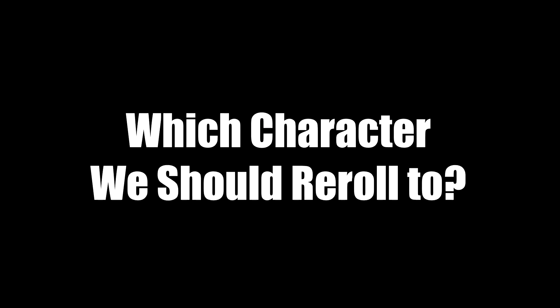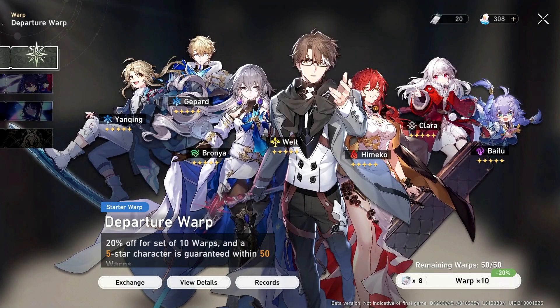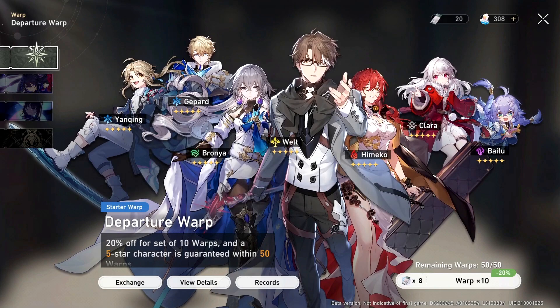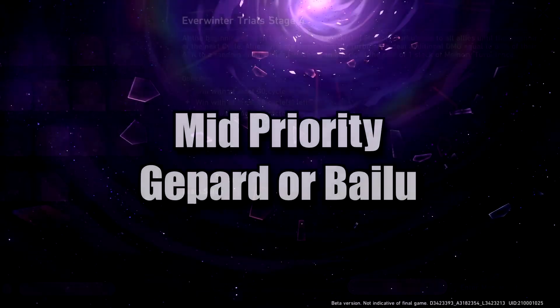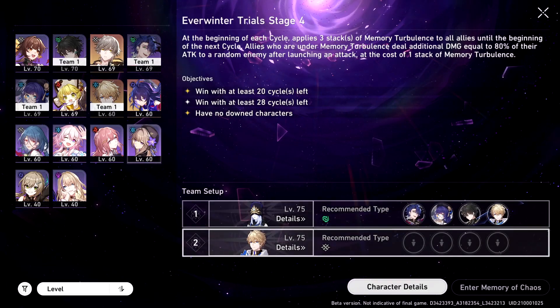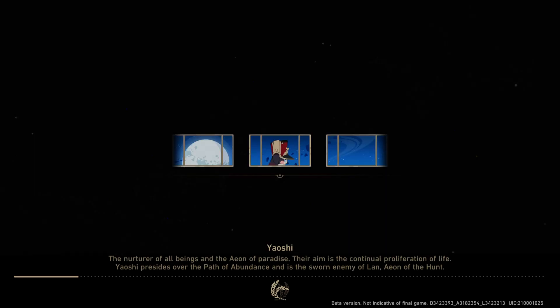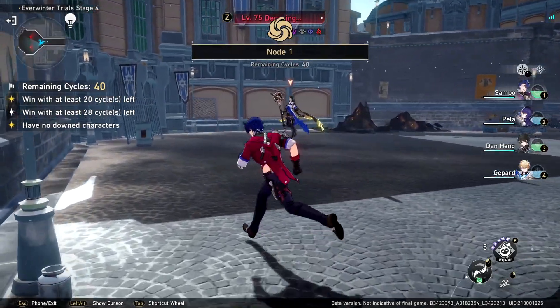So what characters should you re-roll for? In my personal opinion, the 2 top priority characters to get are Bronya and Yanqing. Bronya is the best buffer in the game, and Yanqing is the only ice main DPS in the game. Your game will be much easier later on if you can get these two characters. The mid-priority characters are Gepard and Bailu. They will both be really useful in end-game content, Forgotten Hall and Memory of Chaos, since you need to have two teams and each team needs a healer or shielder. But those are just my opinions — you can get whichever character you want, since it's your game.